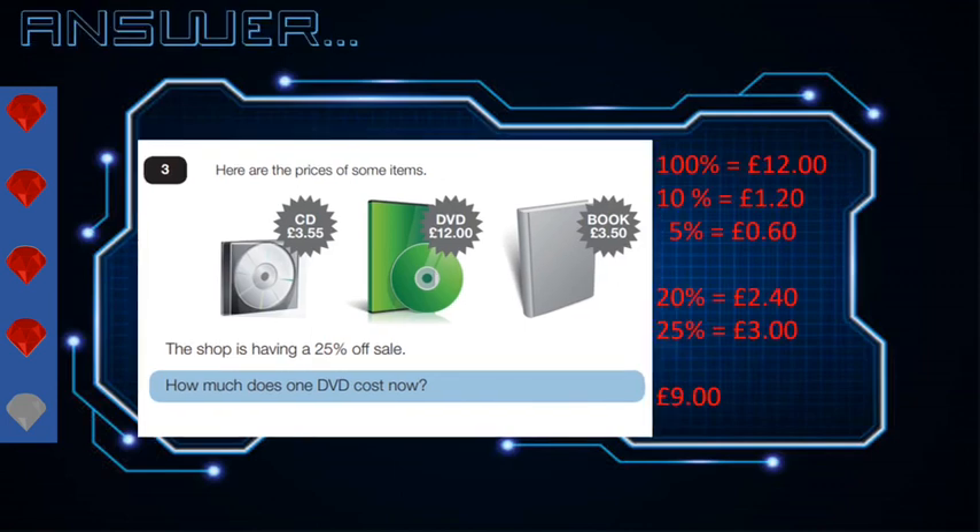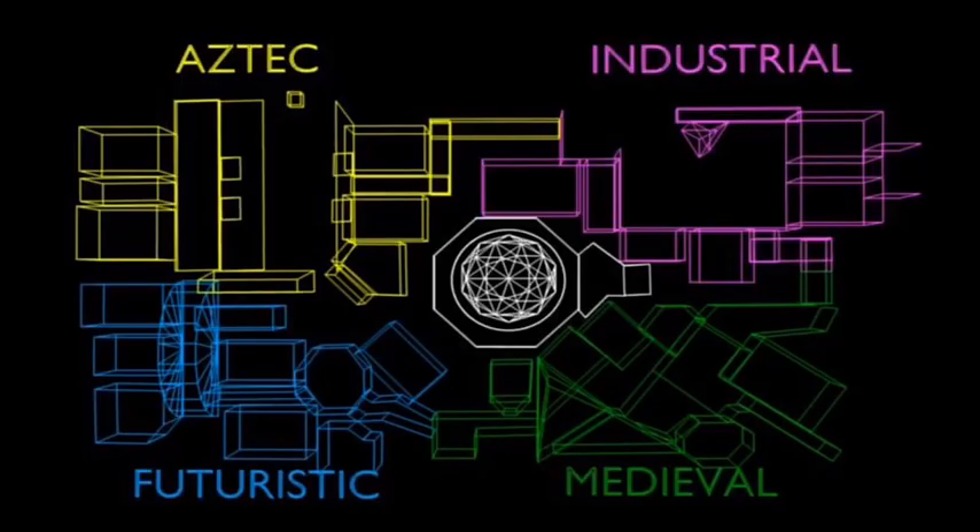Let's have a look at this one. So 100% of the DVD costs £12. 10% of the DVD must therefore cost £1.20 because you're dividing by 10. We would then find 5%, which is half of 10%, so if 10% was £1.20, half of that is 60p. We can then use 10% to find 20% by multiplying by 2, so 20% would be £2.40, and then we add on the 5% which is 60p, giving a total 25% of £3. Obviously we want to know how much the DVD costs now, so we take the 25% away from £12 — that's £12 take away £3, which gives the answer £9. Great work guys, that's all 5 crystals. Great work, you've made it. Join us again to try and escape the other areas of the maze.